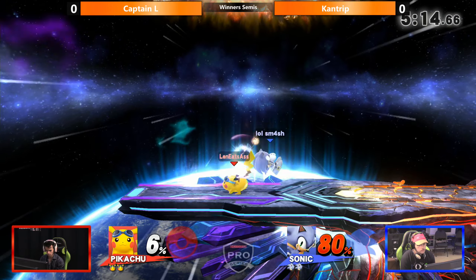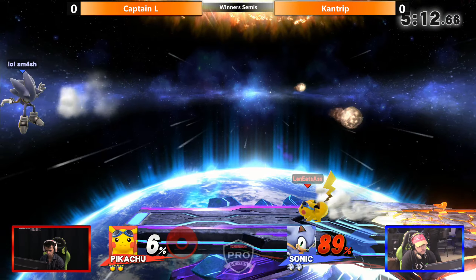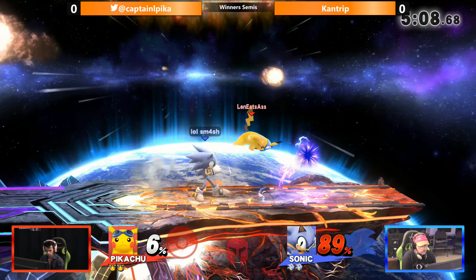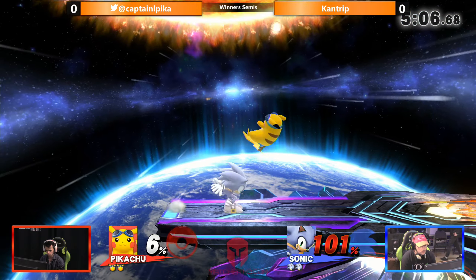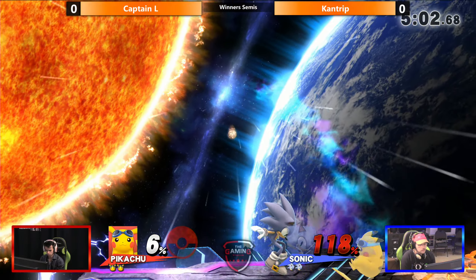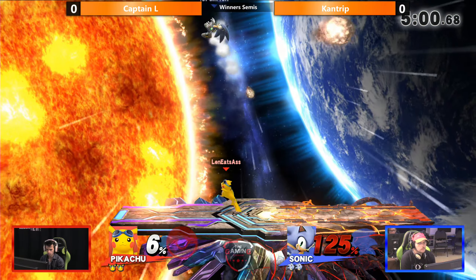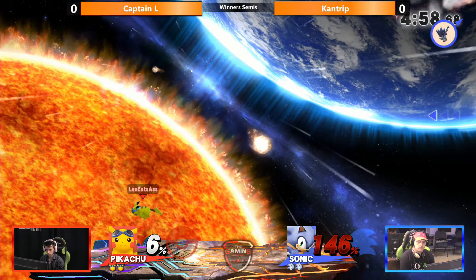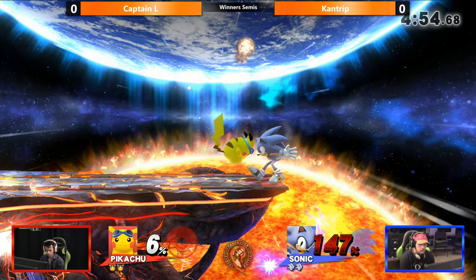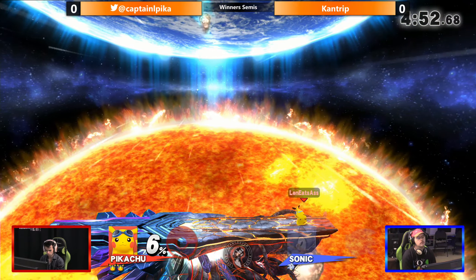We go up forever. Up B is looking like Zero Suit, but doesn't kill though. Kantrip's got quite a mountain to climb here. The up throw to Thunder actually catches the air dodge there — it doesn't quite kill. I'm pretty sure that would've killed in Ultimate, but that is a kill move in this game.